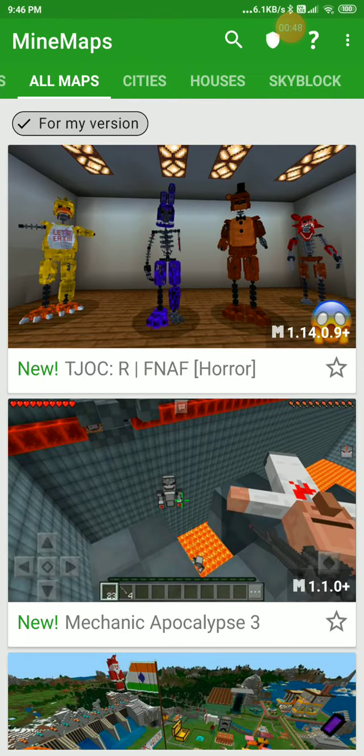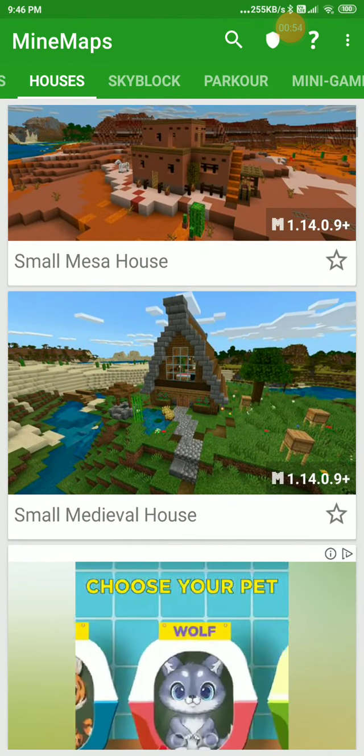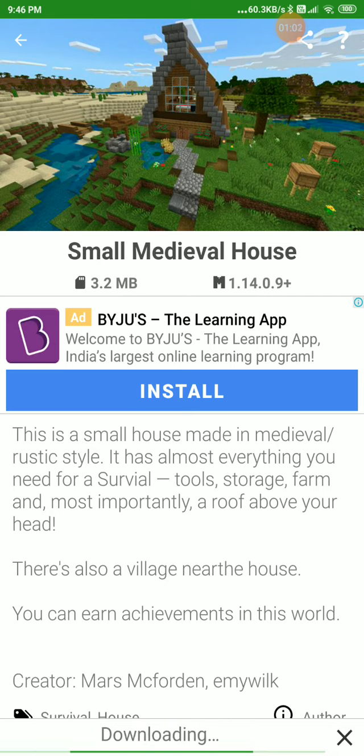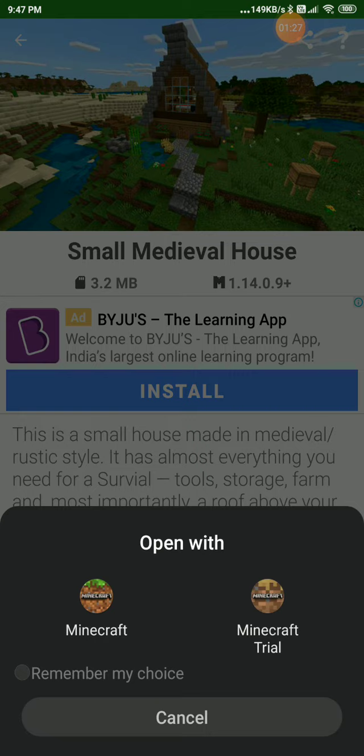Then you will get something like this with so many maps. I will go to this house — I press the star and click install. It is downloading, wait a couple of seconds. Then click play and open Minecraft.